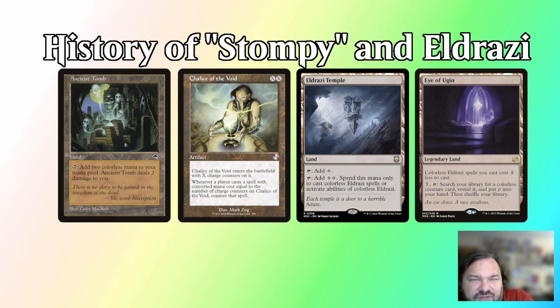Eldrazi in Legacy is most commonly known as a Stompy deck in the format. The Stompy moniker is applied generally to any deck that is utilizing sol land elements like Ancient Tomb and prison elements like Chalice of the Void. It is a shell based on utilizing extreme mana ramp to accelerate out powerful threats above curve while keeping the opponent locked down on certain spells and effects.